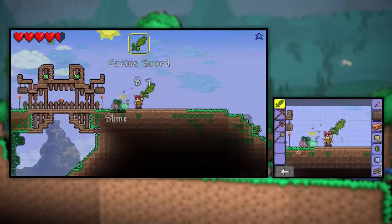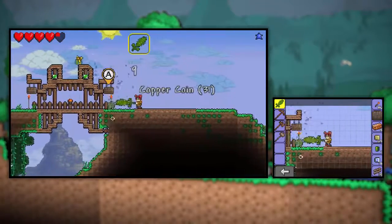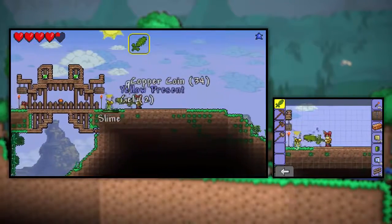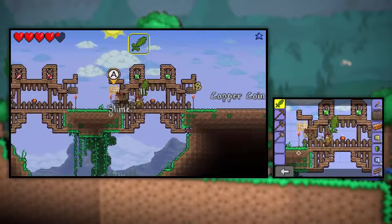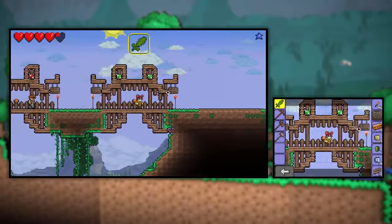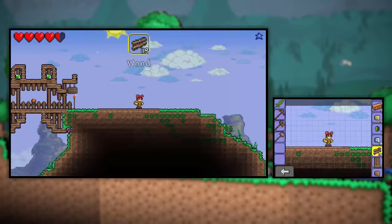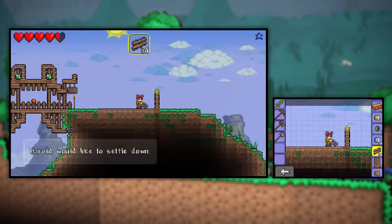Stone bricks are so, so nice — they look fantastic, especially for the roof. Oh, we got a yellow present, we'll open that later. How many slimes are there in this world? Jesus — that's very topical because it's almost Christmas. 1, 2, 3, 4, 5, 6.